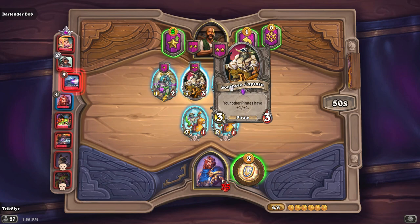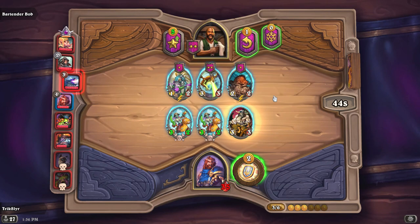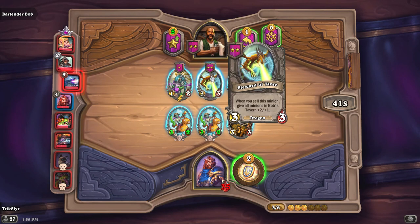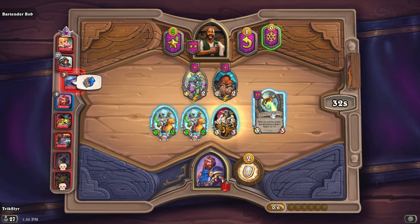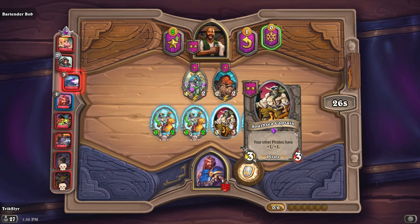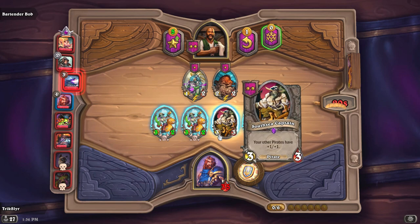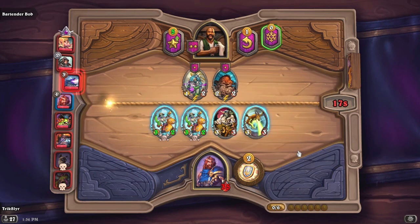We've got a bit of a pirate theme going on. Picking up the South Sea Captain, which gives other pirates +1/+1, is not a bad choice. I'm going to grab the higher-stat things that can survive. I'll throw the Captain to the far right — I want him to affect these two cards. If he dies in the middle of a fight, they'll lose their stat advantage, so we're placing him here so our Scallywags attack right away and get the +1/+1 advantage.